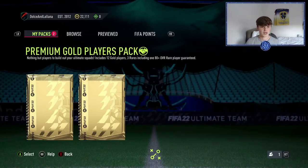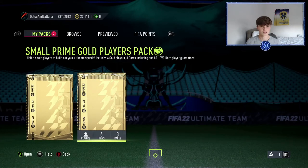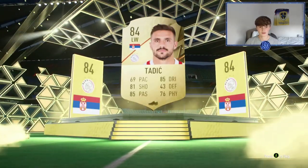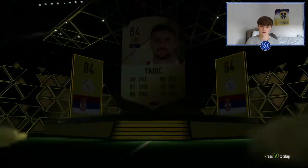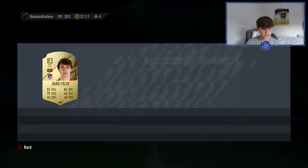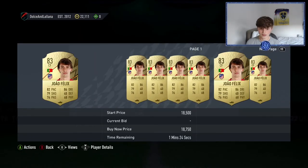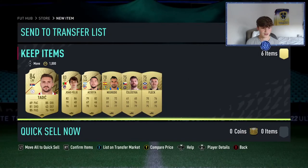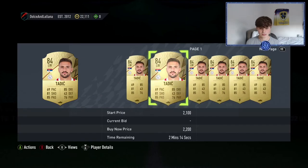Opening the small prime gold players pack — can we pack a board or higher? We get a board but no walkout. It's Tadić, 84-rated this year — he was 83 last year. Still haven't had a walkout, which is a bit annoying. He's worth around 6k, which isn't bad. Tadić and João Félix in the same pack — that's a very nice pack, and that's why these packs are really good.